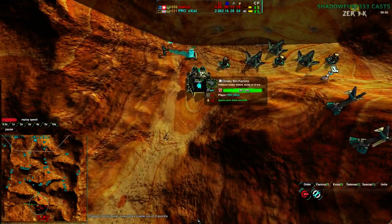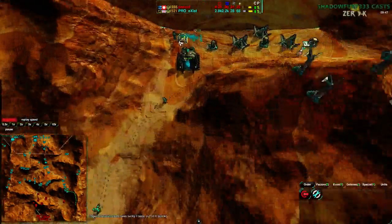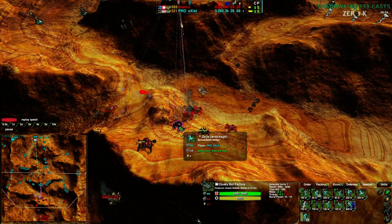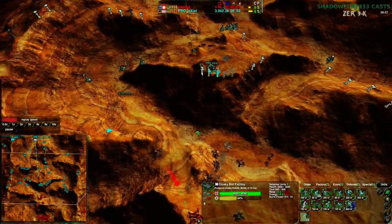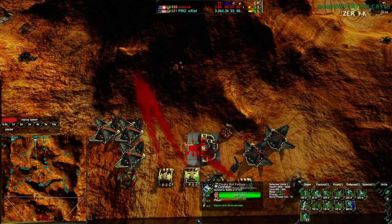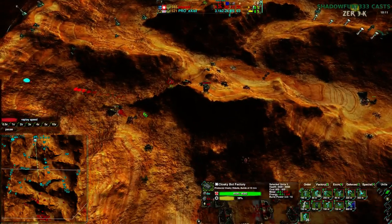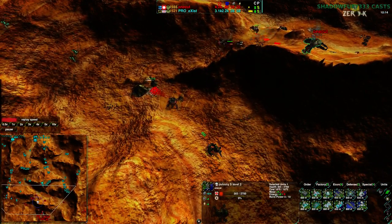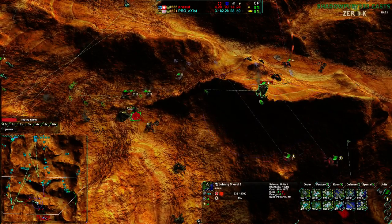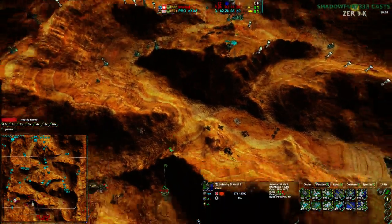Yeah, he has an army advantage at the moment, but Exist can just rebuild everything. A lot of that is because Exist lost three Zeuses — he can rebuild those Zeuses pretty much with a couple of Caretakers up, within a minute easily. OneCut is now getting some reclaim, pushing Caretakers forward to use up the reclaim. He doesn't really have enough reclaim to make it work, though his Commander is up front and could reclaim all this — reclaiming the Zeuses would be a good idea, 140 Metal each.